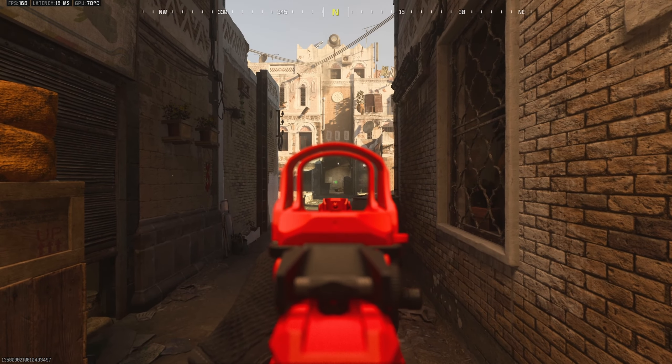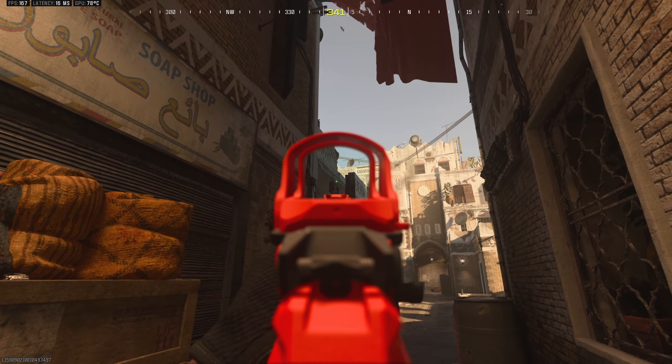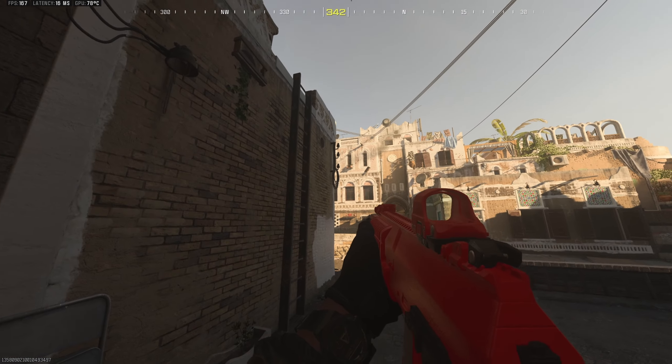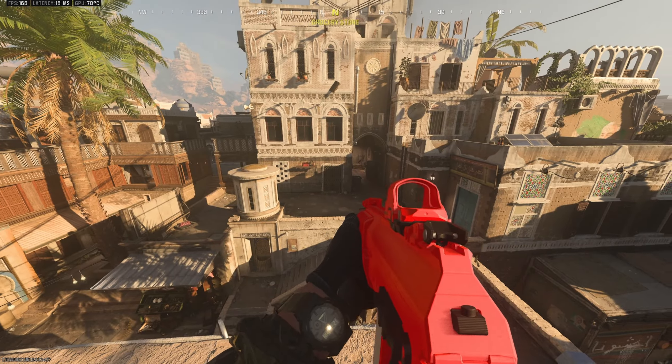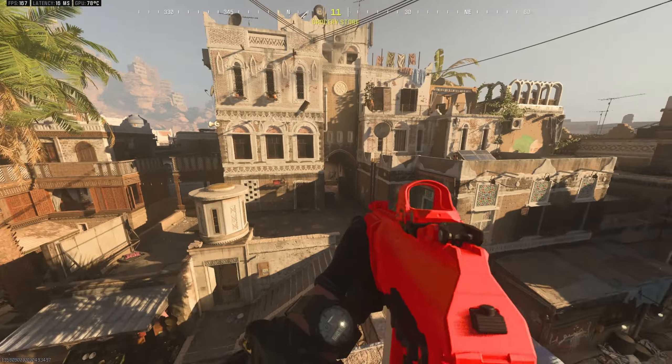Let's say you get a kill here or no one is peaking mid. What I usually try to do is get on top of this rooftop as quickly as possible because on Alley the rooftops are major power positions. As you can see, you just have complete map control — there are very few blind spots and you can just out-angle everyone from up here.